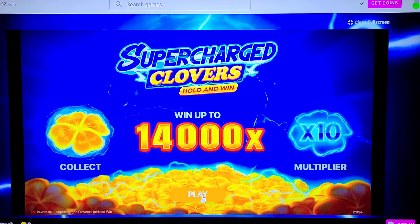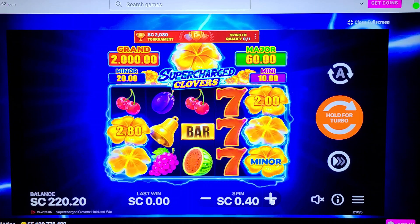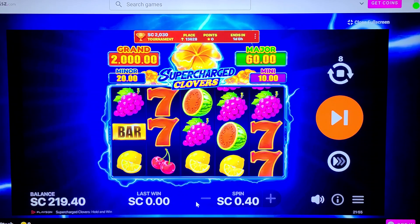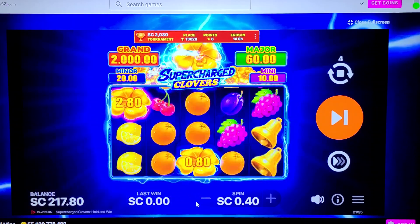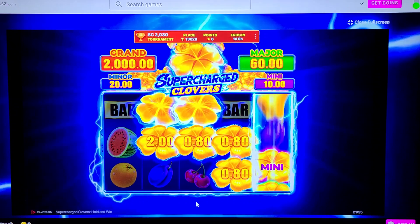All right, here we go — Supercharged Clovers, that's a little bit of a challenging game. It's got some similarities to some others that I've seen. Volume on, auto spin to ten, forty cents a bet — we'll take it. The clovers, the gold ones, fill up at the top — six of them. Hey, I think we got the bonus!